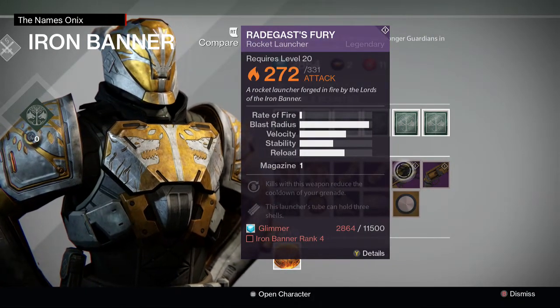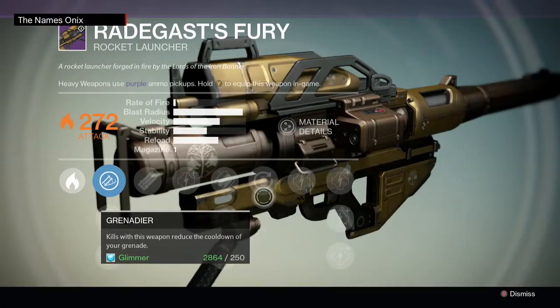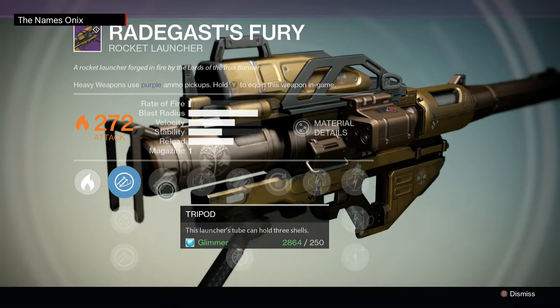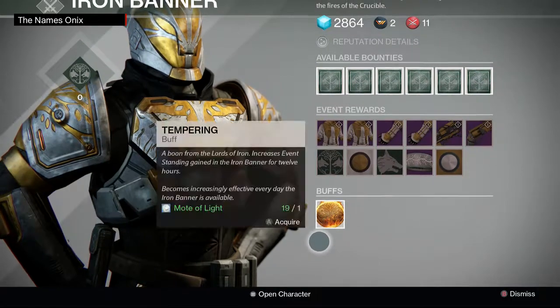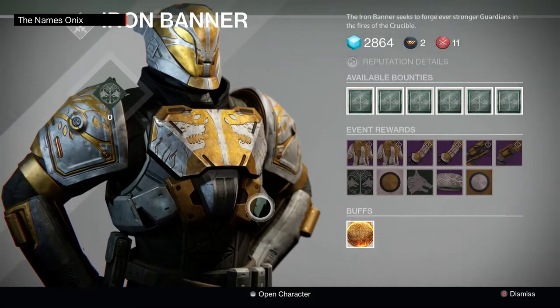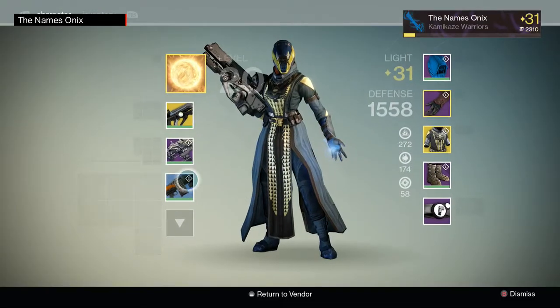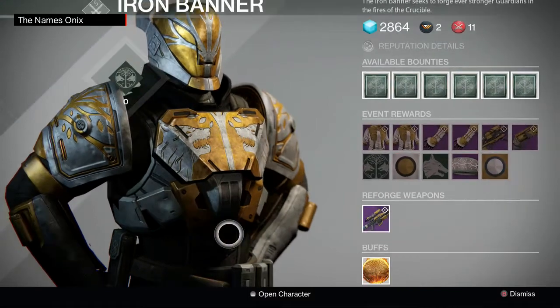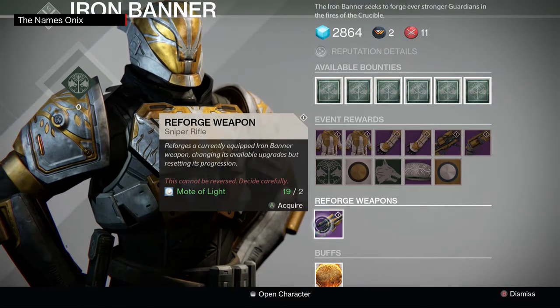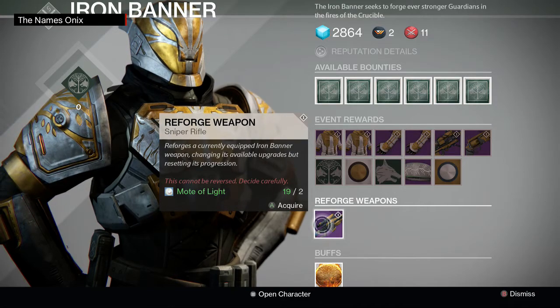I'll probably get this Rocket Launcher, but I don't like the perks that are on it right now. Because it is an Iron Banner weapon, you can bring it back to him and reforge it — which will show up down here if you have an Iron Banner weapon equipped. Now that I equip Efrideet's Spear, I can reforge it. I don't want to reforge it though, because I love the perks on my Efrideet's Spear.